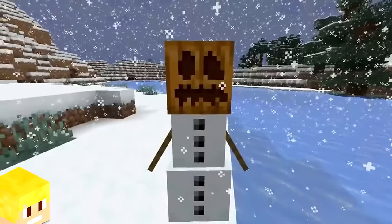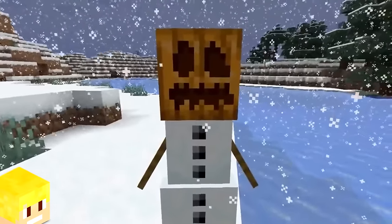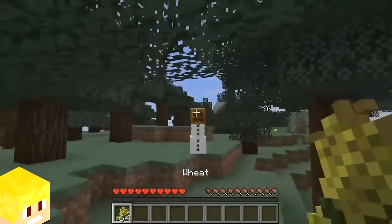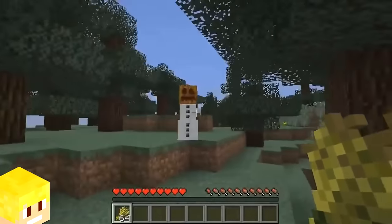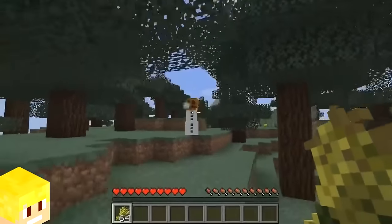Back in the earlier days of Minecraft, when the snow golem was first added in beta 1.9, there was a bug where the snow golem would throw snowballs at the player if the player was holding wheat in their hand.